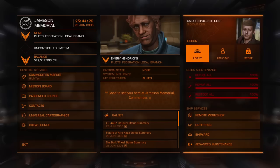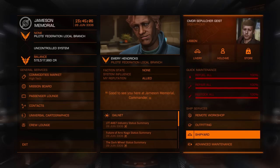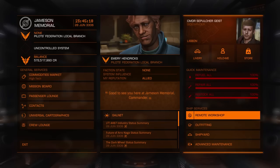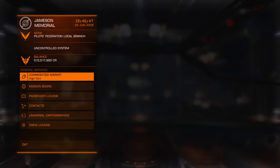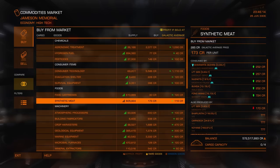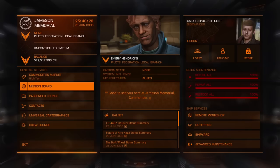Livery is where you do the cosmetics of your ship. Holo-Me is where you do the cosmetics of your character. Shipyard is where you can buy, store, or swap between ships. Outfitting is where you change out modules, weapons, and other equipment on your ship. Remote Workshop — if you have Horizons — gives you access to engineering with blueprints you've unlocked with Engineers, but engineering is more of a late intermediate to advanced player thing, so don't worry about it for a while. The Commodities Market is where you buy and sell goods between different stations for a profit. I'd recommend researching trade routes first using a website like EDDB.